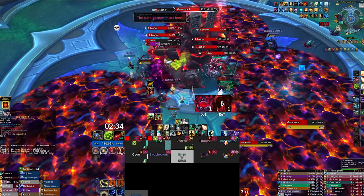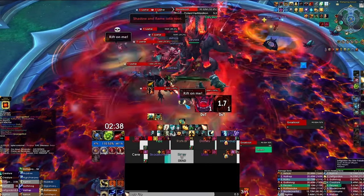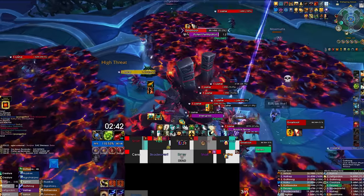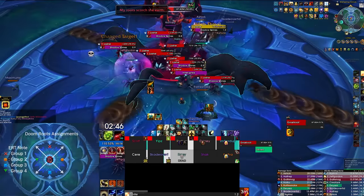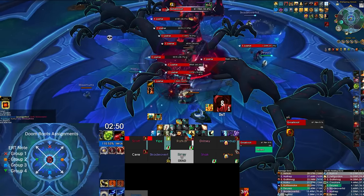When the boss reaches 100 energy, the intermission phase called Agonizing Growth will begin as the boss casts Potent Fertilization. This ability creates a puddle of death beneath the boss to prevent you from moving through his model, while spawning Doom Roots centered on his location and activating any remaining Dormant Lashers on Heroic.